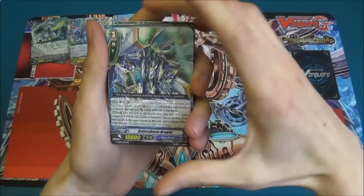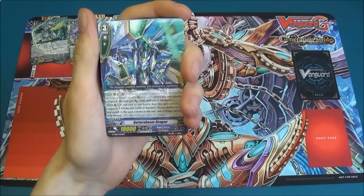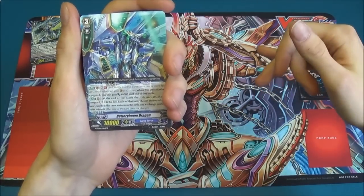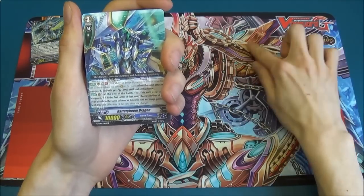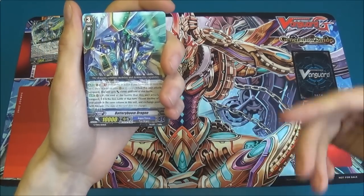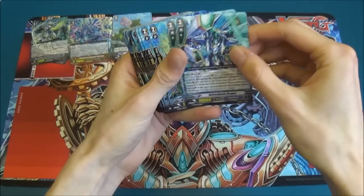Next we have Battery Boom Dragon, who's the other grade three, who has a generation break of one and he gains 6000 power. Also, at the end of the battle that the unit attacks, if it's the first battle — this is the rearguard only ability — he can switch spaces with the unit behind him to give an extra attack, which will help Thavas a lot to get your fourth turn.